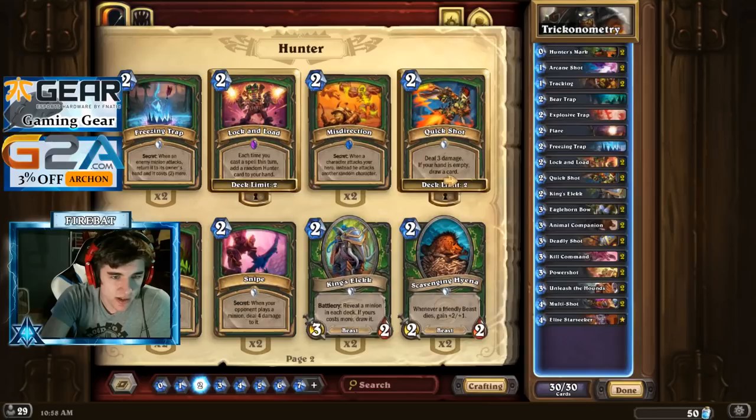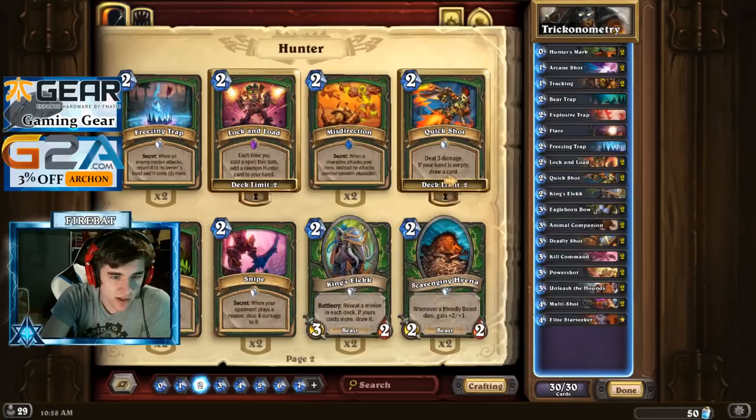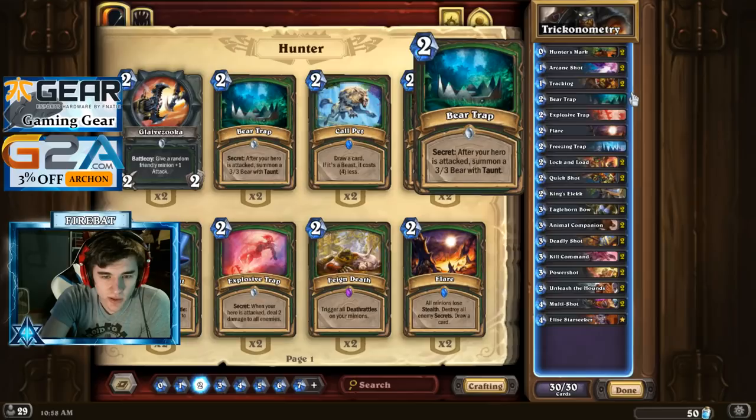There's not that many cards that are not minions, you know? Let's get a Klaive Zooka in there just for the fact that it's a weapon. Nah, we should have enough cycle that we can find the bows quite consistently.